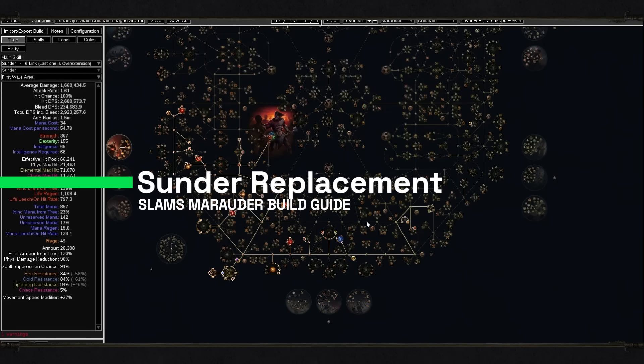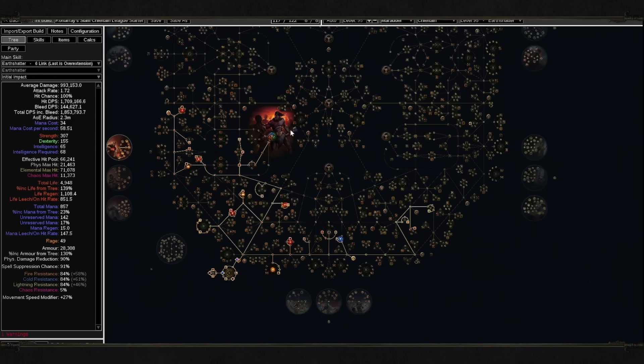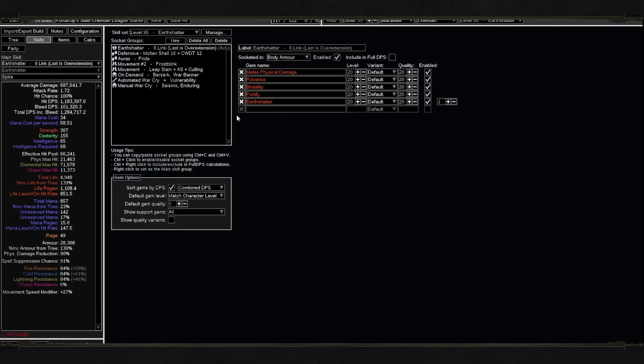Now I also want to mention other skills. As I already told you, the whole build is pretty flexible and you can use different skills in the endgame. In the loadouts you will be able to see setups for Earth Shatter, Ground Slam, and Earthquake. For Earth Shatter, we will have less damage on initial impact but additional damage from spikes. Spikes are going to explode constantly because we are always screaming with Warcries, and Warcries blow up spikes. If you prefer Earth Shatter, you don't need to change a lot — just change the loadout and play Earth Shatter.